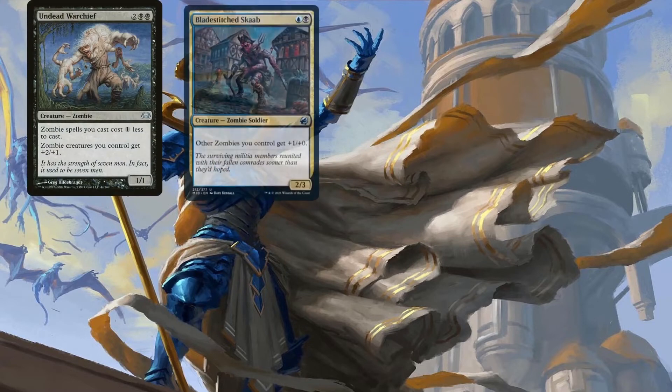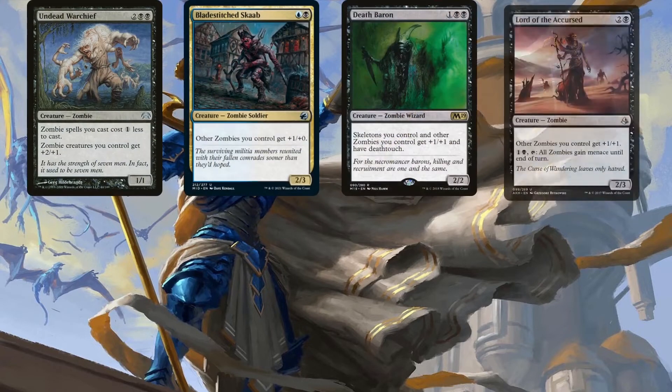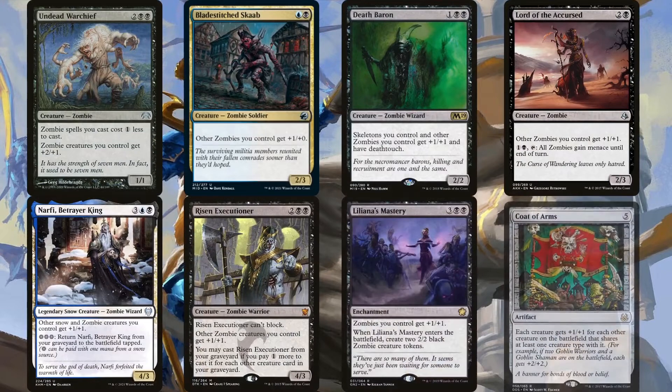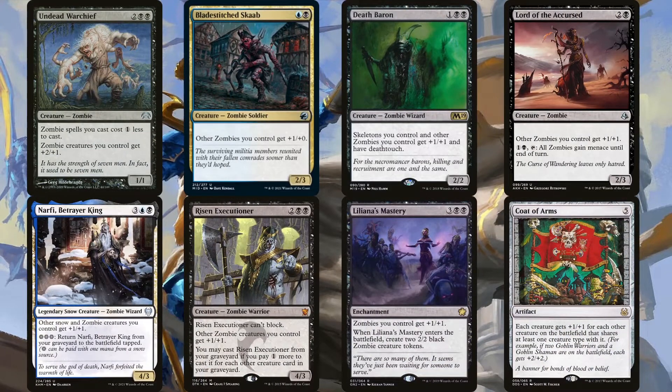Undead Warchief, Blade Stitch Scab, Death Baron, Lord of the Accursed, Narfi Betrayer King, Risen Executioner, Liliana's Mastery, and Coat of Arms are mainly just for pumping our zombies. Since these creatures are also zombies, they pump each other, even if they can't really pump themselves.